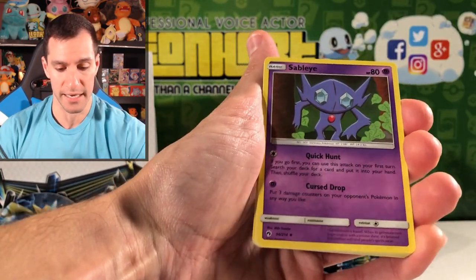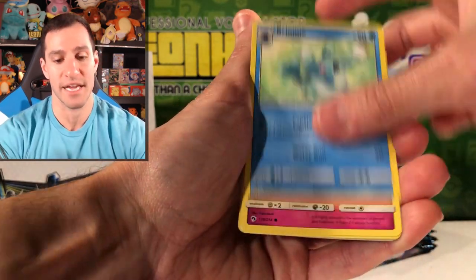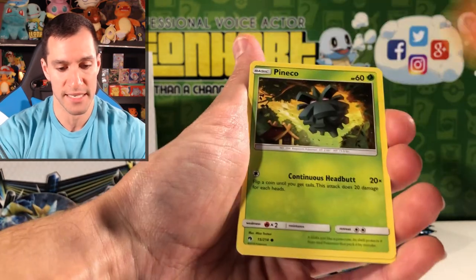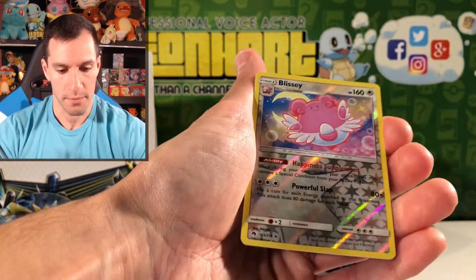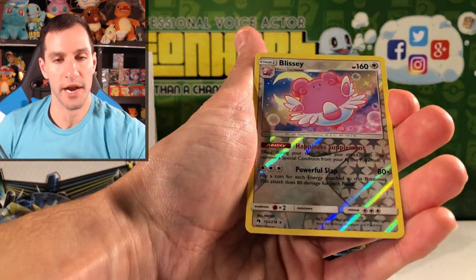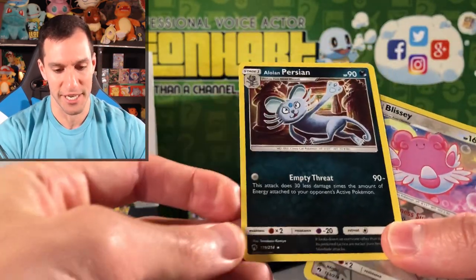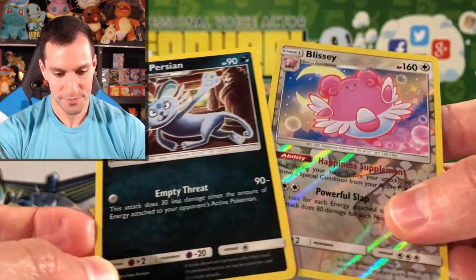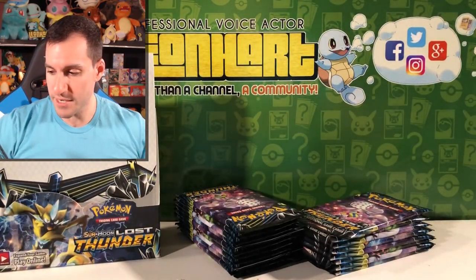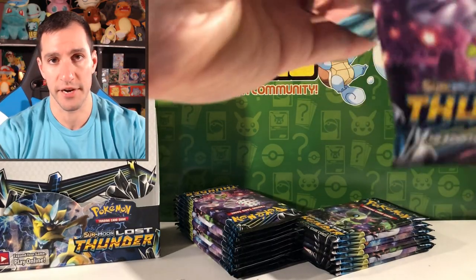Xatu, Sableye — that is a new one, we keep on getting new Pokemon. This really is a massive set. Cyndaquil was new as well. Litleo — pretty cute. Lissy reverse rare holographic with pretty bad centering on that card. And an Alolan Persian — look at the illustrations, Empty Thread is the move. Reverse rare and an Alolan Persian pulled for the first time — not a bad pack, even though it broke our streak of very nice pulls.